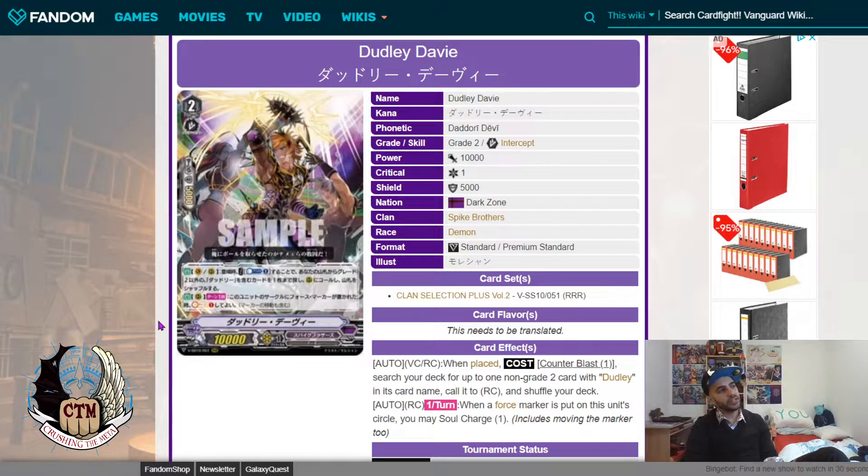Dudley Davy has two abilities. The first is on Vanguard and Rear-Guard. The second ability is only on Rear-Guard: when a Force marker gets into the Rear-Guard circle this unit is on, you Soul Charge 1. This is very good especially with Ball Spike because you can move your markers and get the Soul Charge 1, benefiting from moving markers while also gaining extra soul to move them again.